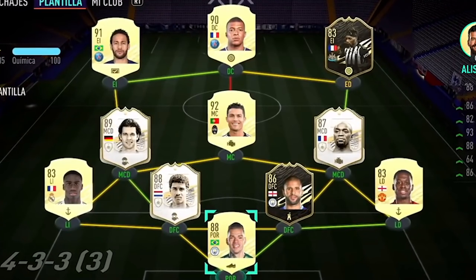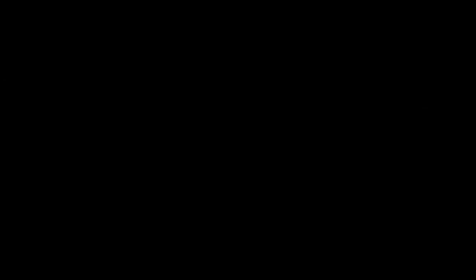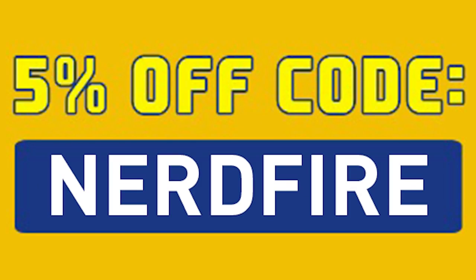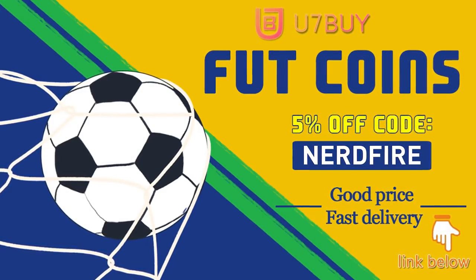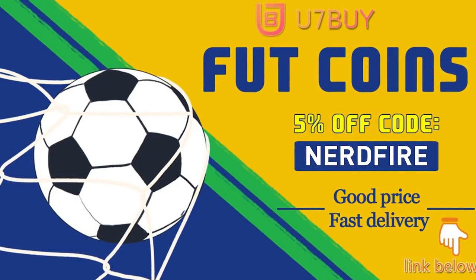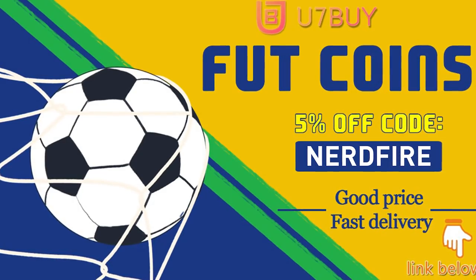Are you facing ridiculous teams and you're stuck with ones just like this? Well, look no further. Head over to you7buy.com and get yourself some FUT coins using the code NERDFIRE at the checkout for 5% off your order. It'll be linked in the description. They are cheap, safe, and the most reliable, so make sure you go ahead and check them out and make your team better than ever.